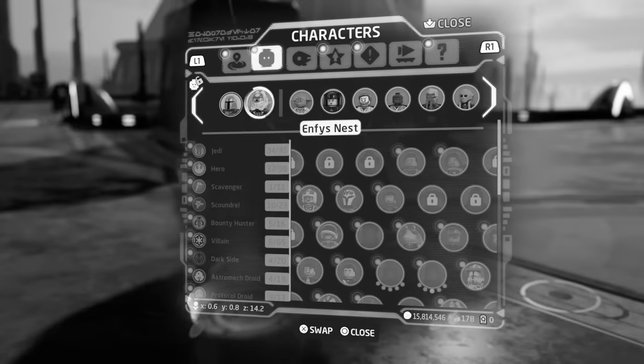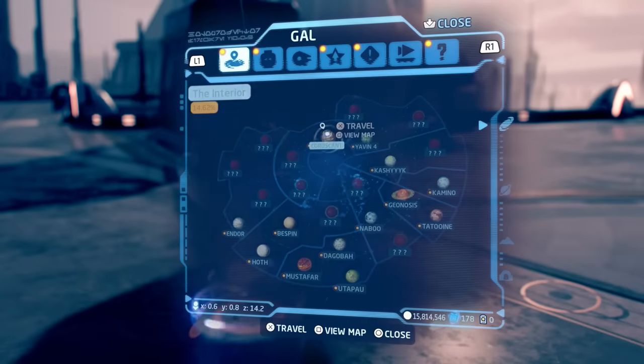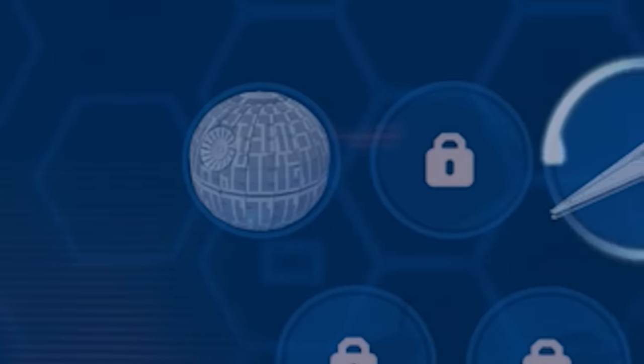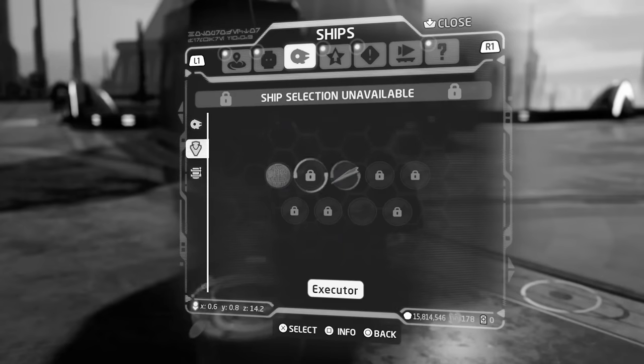The duplication glitch is no more. I'm off to play on PC. In the meantime, while my PC version is installing, the devs decided to also add a bunch of new capital ships. I only have two unlocked currently, the Death Star and the Executor, which I am yet to explore. But today we are going to go and attempt to unlock as many capital ships in one video as possible.